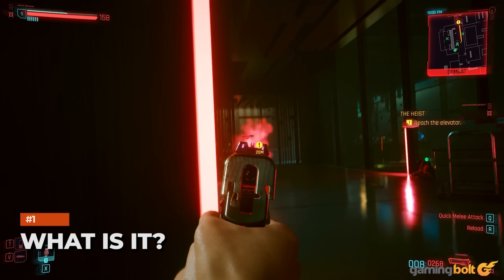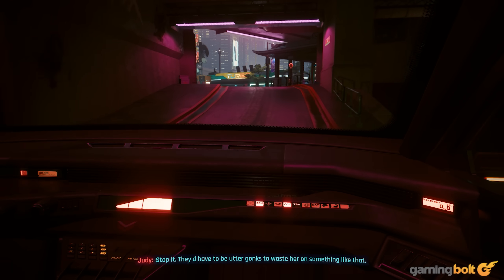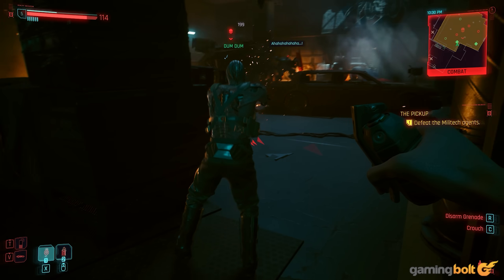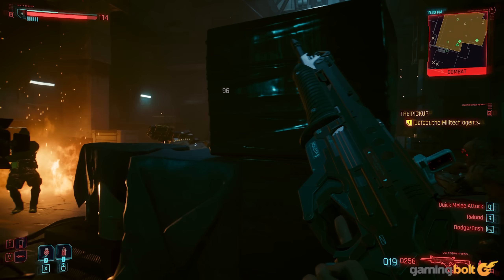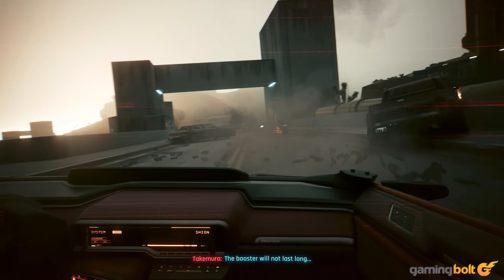Cyberpunk 2077 is a first-person action RPG with some immersive sim elements and an open world. The Ultimate Edition is essentially the definitive version, including everything released in one package. The best part is that it can be purchased physically and digitally, making it the ideal one-stop solution for those jumping in for the first time.